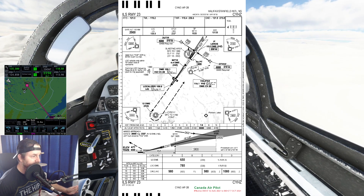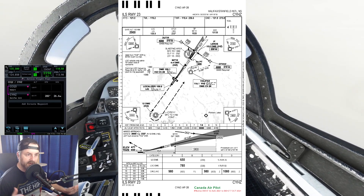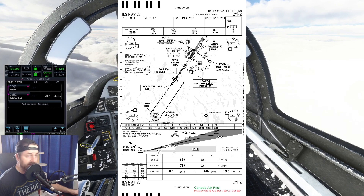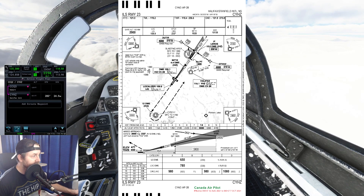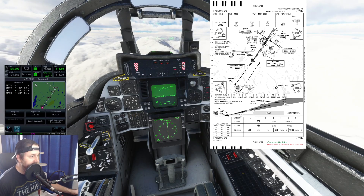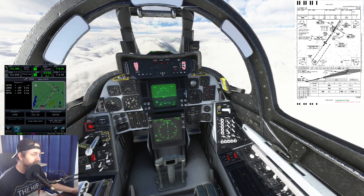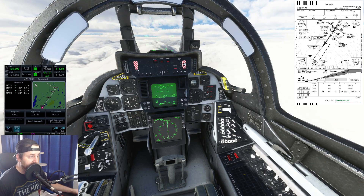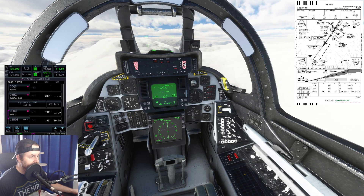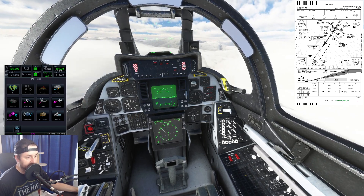We're going to try to come via LIROS. In flight sim, it doesn't always let you go to the IF — the intermediate fix, the middle of the T in these approaches. The IAF is the initial approach fix, usually on both sides of the T. Going to Procedure, Approach, ILS 23 — selecting LIROS as the IAF since it gives me a more straight-in approach.